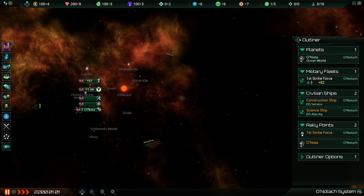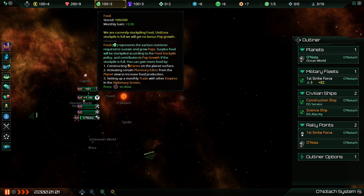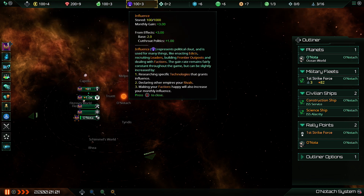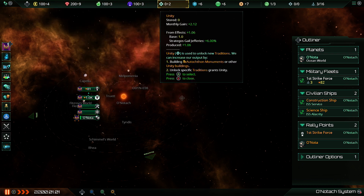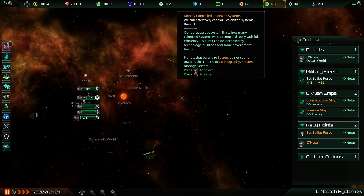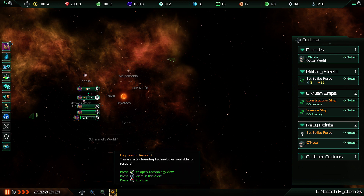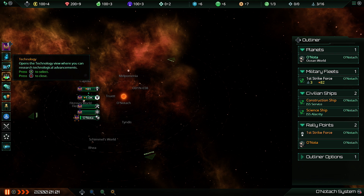The whole interface has been redone to actually suit this. You use the D-pad to select a particular option — tap up on the D-pad and you go up to the menu at the top, where you can get details on your current income for energy credits, minerals, food, influence, unity, the three different types of science, and information about the size of your empire and your fleet. Tap B to come out of that, tap down and that's where technology lives.